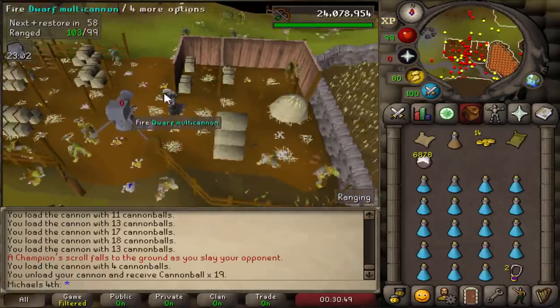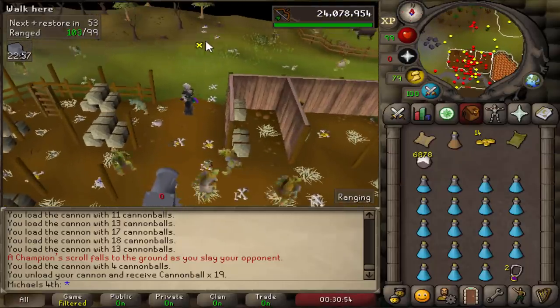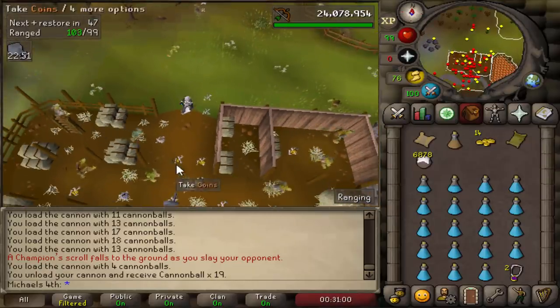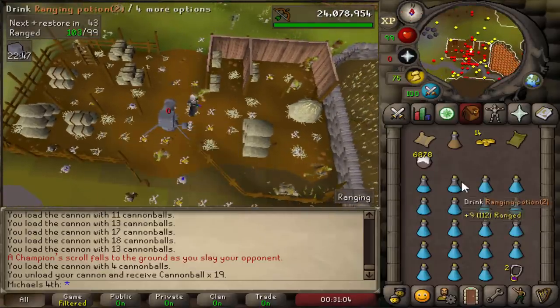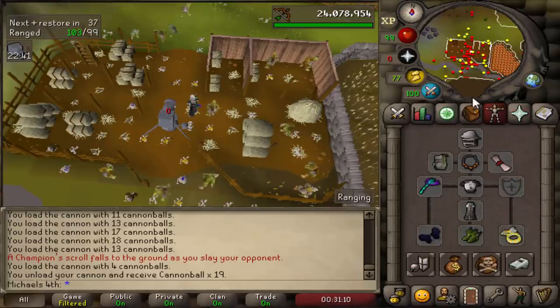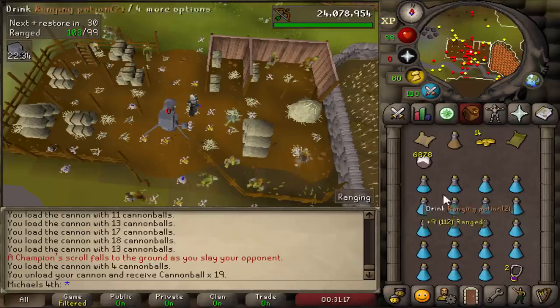Just got my first champion scroll here at the goblins. I panicked for a second because I couldn't see it — that's the reason I turned the recorder on too late. I didn't use any potions, prayer, just AFK'd with range pots and a blowpipe with addy darts in void max gear. Saw that in a guide — this is the best spot — took me around two and a half hours.